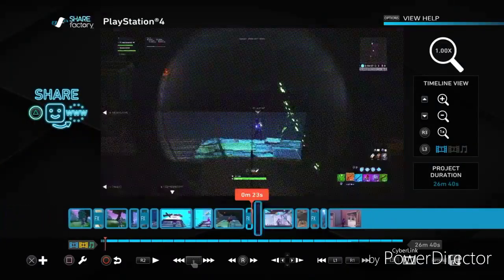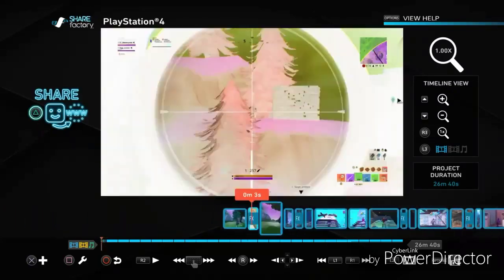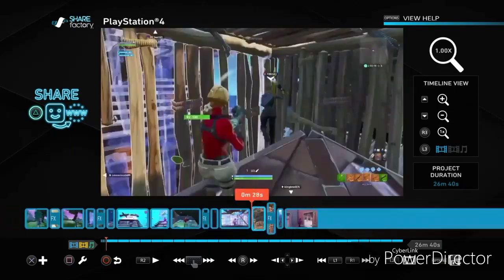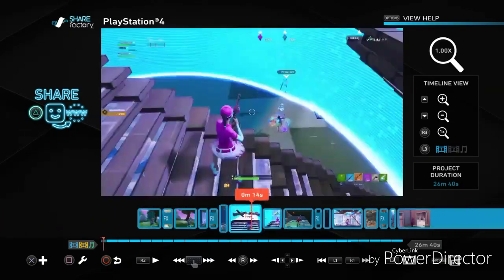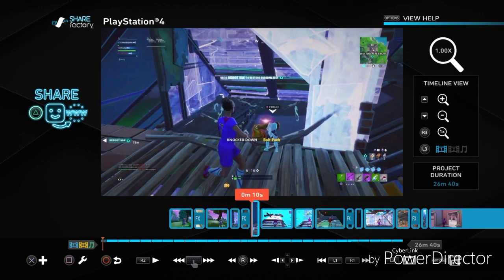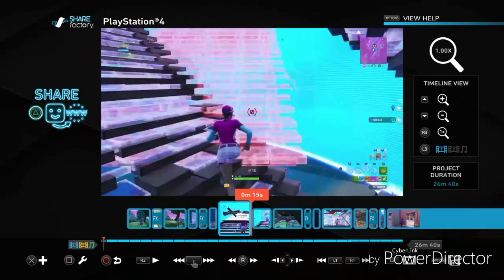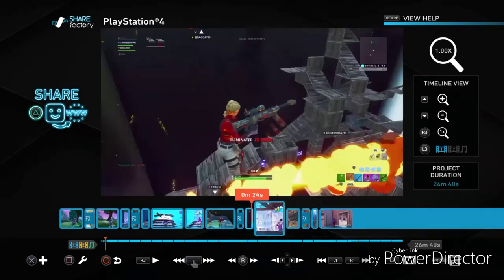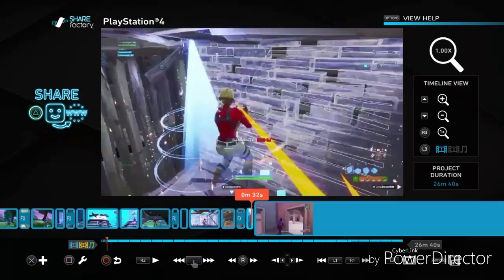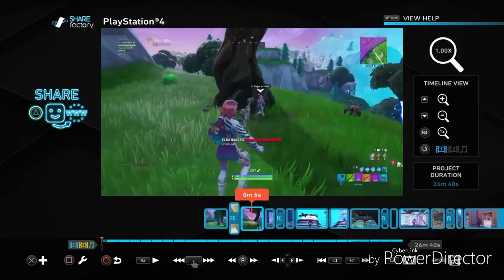On PlayStation, basically this is the video that I'm editing right now and I'm going to show you how I edit it. A lot of people have been asking me to make this video because they want to join my clan, Respawns. You gotta make a kill montage to get in. So this is how you make a kill montage — you can make your own, try out for the clan, and if I like it, I'll tell you if you made it.